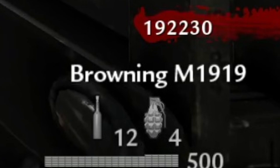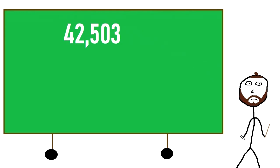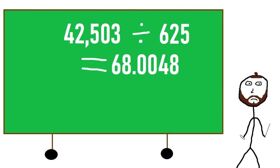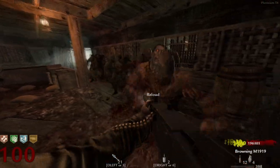A single fully loaded Browning M1919 contains 625 bullets. Dividing 42,503 by 625 gives us 68.0048, which we round up to 69. This means you would need to fire 69 Browning M1919s to kill a single zombie at Round 100.